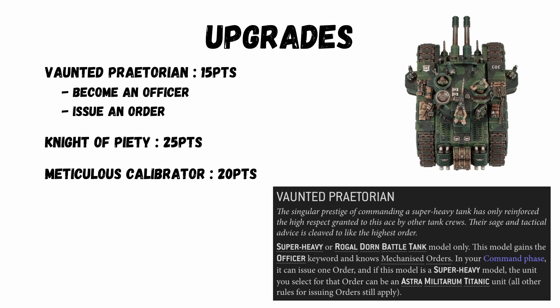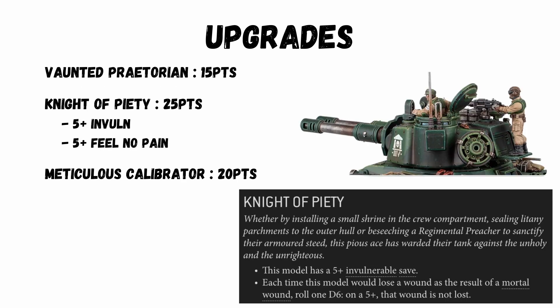Some useful upgrades you definitely want to be taking: Vaunted Praetorian for 15 points — become an officer and issue an order to other tanks or to yourself. Knight of Piety for 25 points gives the tank a 5+ invulnerable save and a 5+ feel no pain against mortal wounds. This is one that's really going to make it resilient, since it's already T9 with a 2+ save, and at the time of making this video it also has Armour of Contempt, although that will likely go soon.